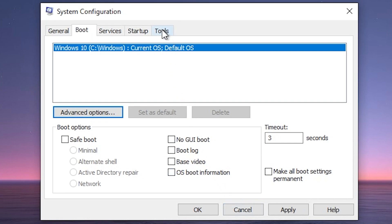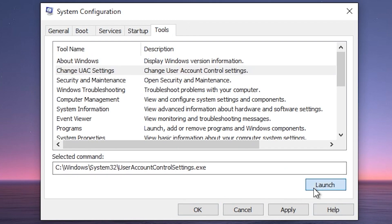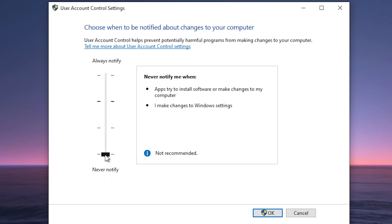Once done, click OK and move to the Tools tab. Select 'Change UAC Settings', press Launch, and in the window drag the bar down to 'Never Notify'. This disables the annoying pop-ups when you try to open, download, or do anything with files, and improves the overall flow of Windows. Click OK and close all open windows.